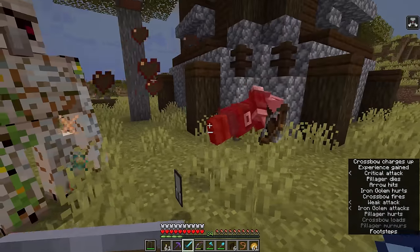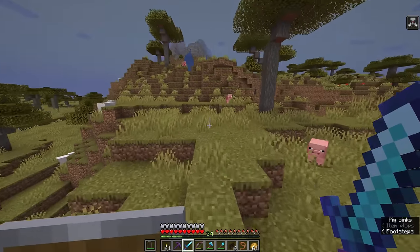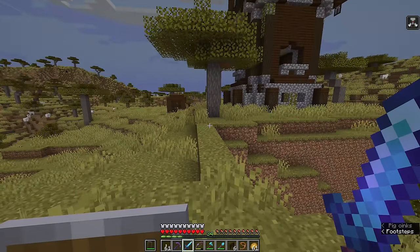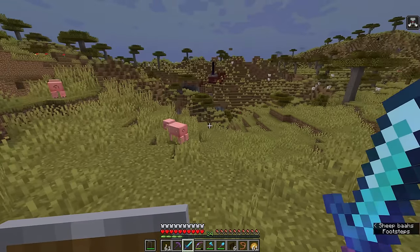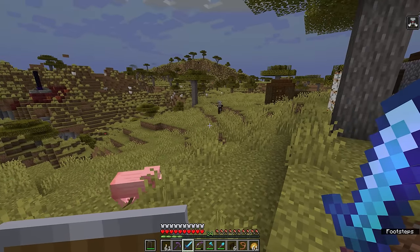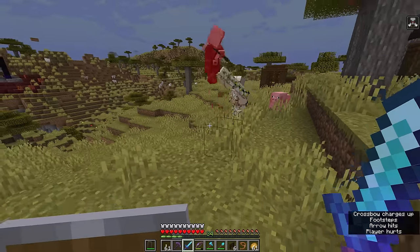There's a patrol leader — let's see if we can get to him before the iron golem does. We got ourselves that bad omen effect. On bedrock edition it'll play a little animation on the screen to let you know you've got bad omen. On java edition, the icon simply appears in the top right. And if it's your first time getting bad omen, you'll get the voluntary exile advancement.